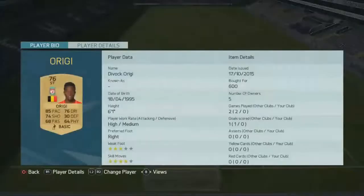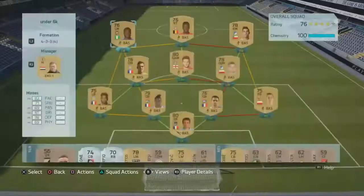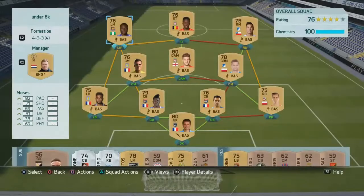At striker we have Origi, picked up for 600 coins with 85 pace — a beast in my opinion with 4-star skill moves. And finally at left mid we have Victor Moses, 500 coins, 4-star skill moves, 4-star weak foot, nice pace and nice long shooting especially. Overall this is the team — it cost under 6k. If you guys want to buy this then go ahead, but let's get some highlights and I'll tell you what I like about this team.